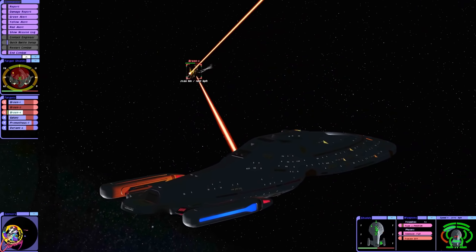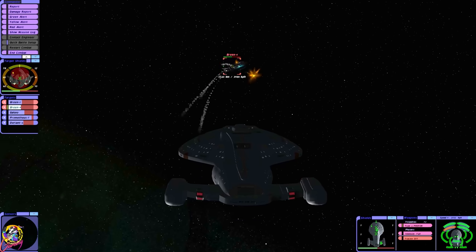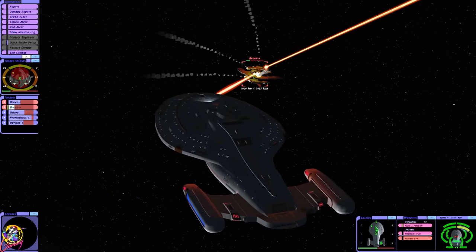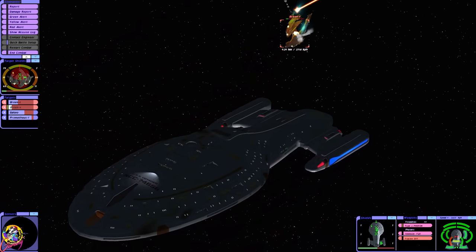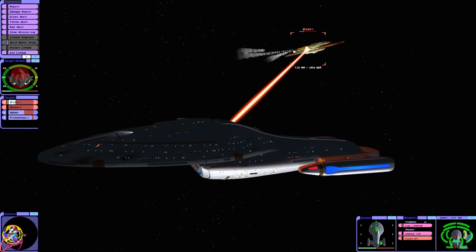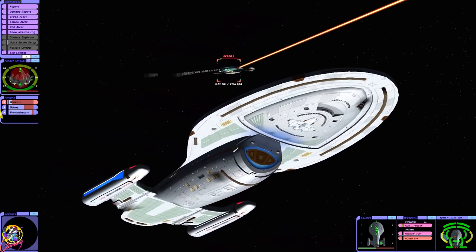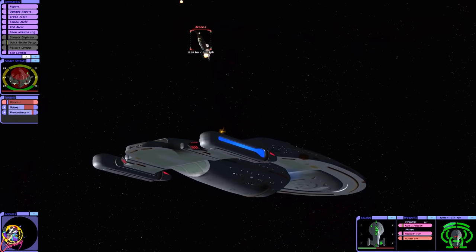We have two Breen vessels left. Photon torpedoes — yes, there we go. The aft torpedoes are loaded. We might be able to finish them off here. Got them. One remaining. Let's hope they don't target us. How's the Galaxy class doing? They've lost their shields as well. The Galaxy was hit.